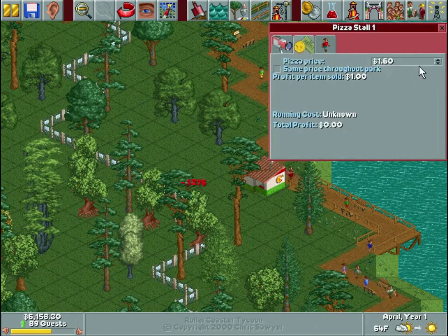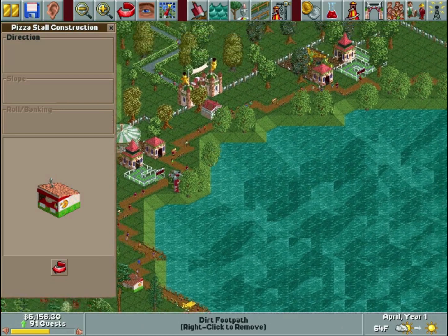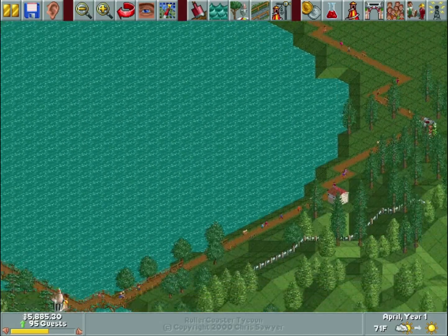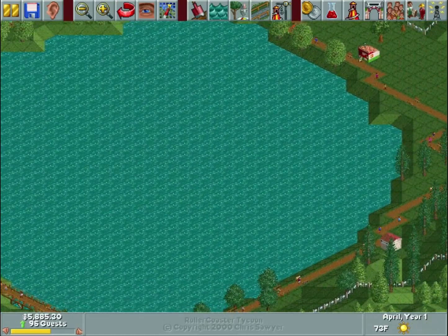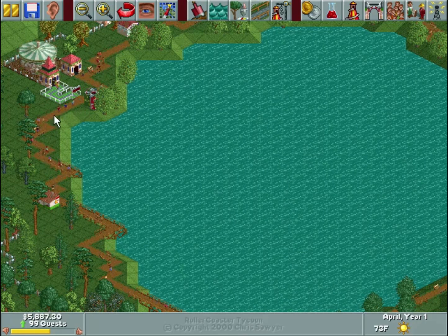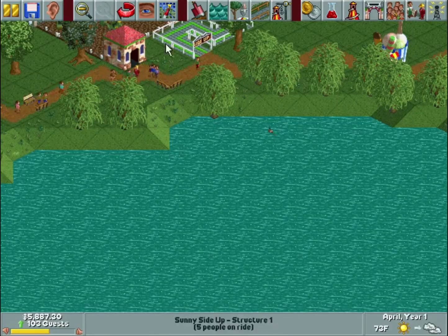I'm already making a dollar — that's good. I like making food courts but it really depends on the map. This one doesn't have a clear central location or a good spot for a food court, and it's so large that I'd prefer to have stalls all over the place — I think it's going to make people happier. Also in the beginning of the park, I want to keep guests in the area where I can take their money, so I'll avoid having empty pathways they'll just wander down.